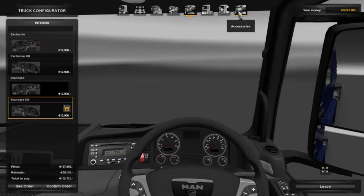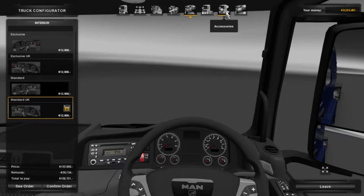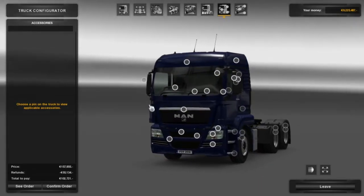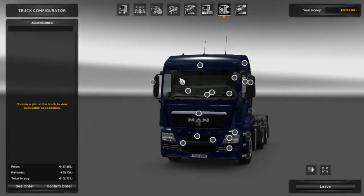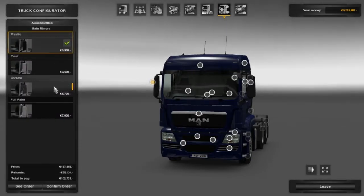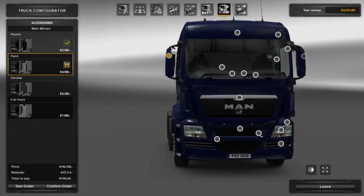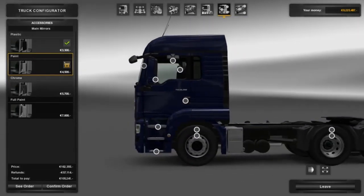Obviously we have got the accessories, but we'll come to that. We're going to skip the paint job for now and go into accessories. Start off with the mirrors - obviously we've got plastic, painted, chrome, full paint. We can have it chrome or plastic. Obviously it blends in but there's more of a plastic look to it, which I quite like.